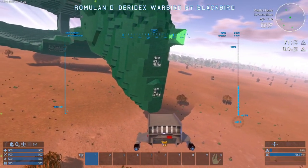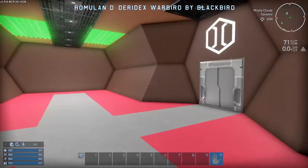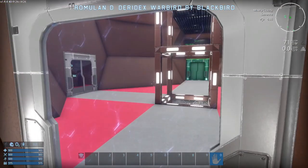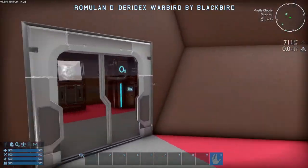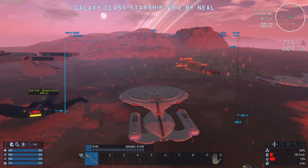Given the limitations of voxel building, this Daridex is laid out much better, while it is true it does have endless corridors inside. The same is true of this Galaxy class, which is laid out even better in the interior,